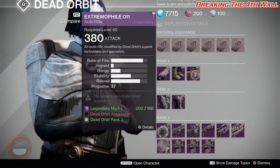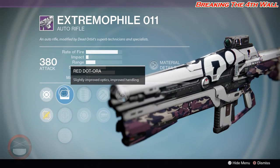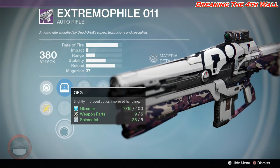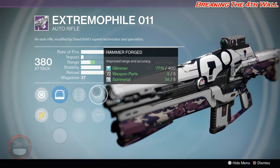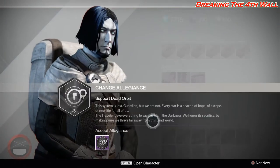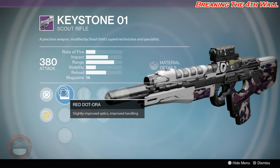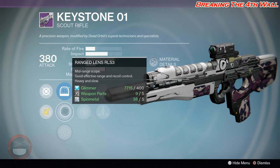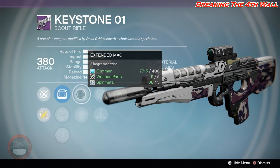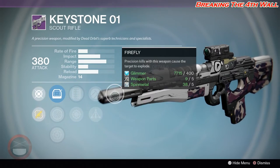As for the weapons, we have the Extremophile 011 with Red Dot OAR, Steady Hand IS, OEG, Extended Mag, Snapshot, Hammer Forged, Spray and Play, and Hidden Hand. And we have the Keystone 01 with Red Dot ORA, Range Lens, OEG Rifle Scope, Extended Mag, Snapshot, Hammer Forged, Triple Tap, and Firefly.